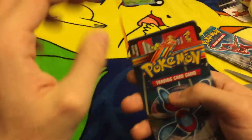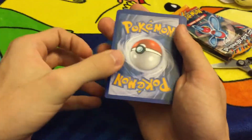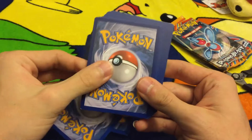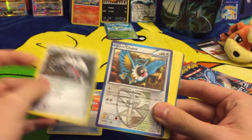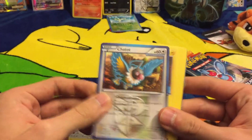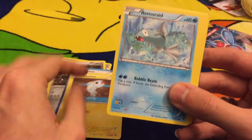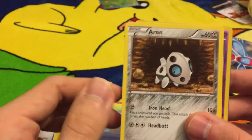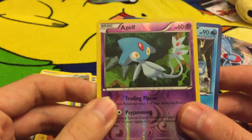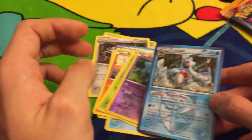If you get a double awesome pull I'm gonna get jealous because my pack was not really that fabulous with the Plasma pack. We got a Pokémon Catcher, Lairon, Chatot, Raimorid, Swirlix, Skitty, Arcanine reverse holo assault, and the final one — just a regular rare. Alright, let's do a recap.